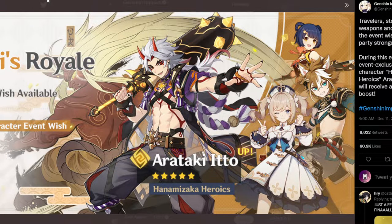We've got the Oni's Royale — the Itto banner — the character banner. This banner looks great visually, but Barbara we probably all have at C6. Gorou is pretty good so he's on this banner, and Yunjin is actually pretty good too. If you're a new player this banner is actually pretty perfect. However, if you're a veteran player or you've been playing for a while, you might not want to see Barbara on this banner. Gorou is going to be an incredible character for geo support in Arataki Itto compositions, and Yunjin might be pretty nice on his compositions as well.